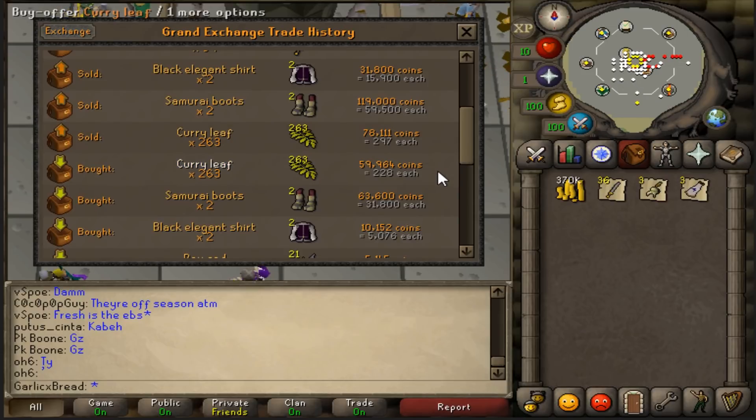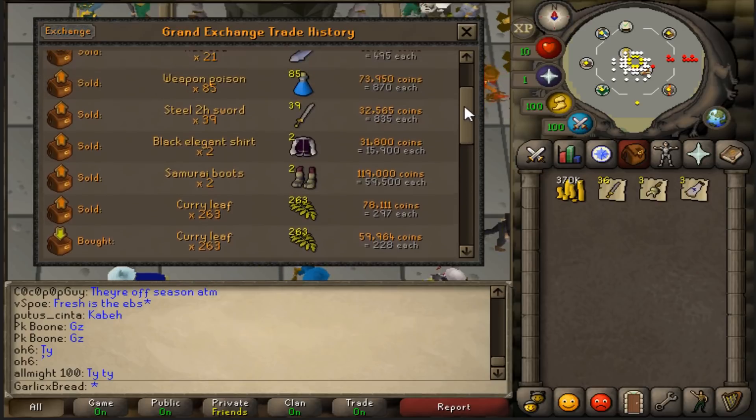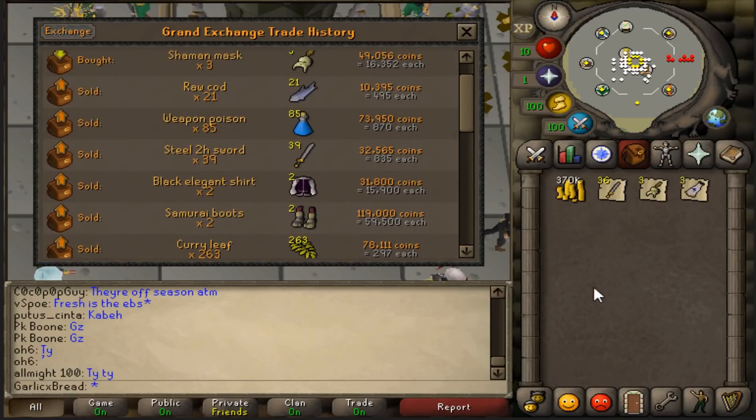We profited 18k on the last Curry Leaves trade, and the Samurai Boots went extremely well — we bought them for 64k and sold them for 119k, for a 55k profit. For the Black Elegant Shirts, we earned a 3x return: bought them for 10k and sold them for 30k. And finally, the Weapon Poison bought for 38k, sold for 74k.